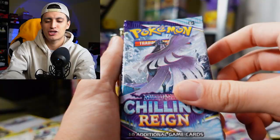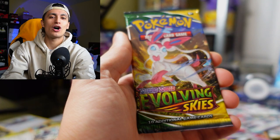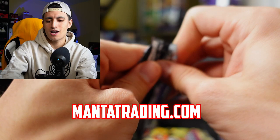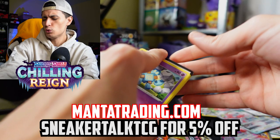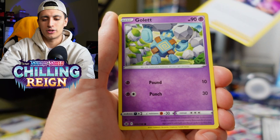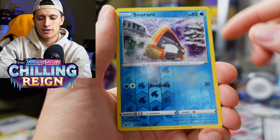We're opening packs in this order: Chilling Reign, Astral Radiance, Fusion Strike, Lost Origin, Lost Origin again, and Evolving Skies. If you guys want to buy any sealed Pokemon cards, check out the friends at mantatrading.com and use code SNEAKERTALKTCG to save 5% off. Chilling Reign pack: Peonia, Golette, Deerling, Sneasel, a Galarian Farfetch'd, Furfrou, Snorunt, and an Abomasnow.